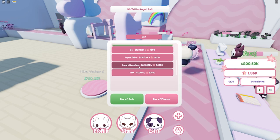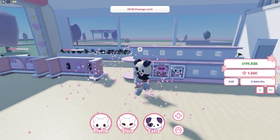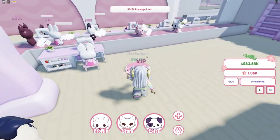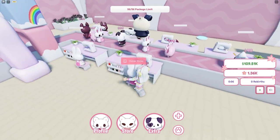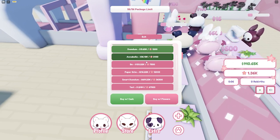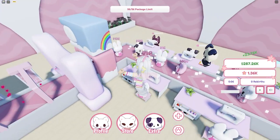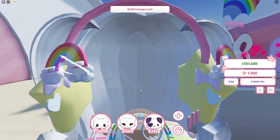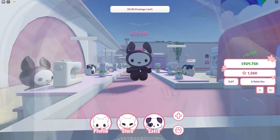We got Boo, now we need Paper Grim, and then we have Smart Dum-Dum and Tart. We can buy another shelf - they are filling up fast! We can get another worker already. We need to save up for Paper Grim, so when we get 200k we can buy Paper Grim. Let's buy it! We got Paper Grim - he's just slightly more yellow instead of bright white.